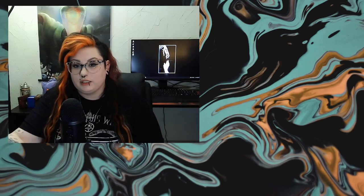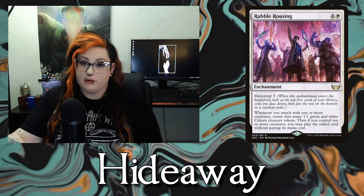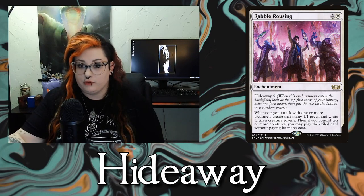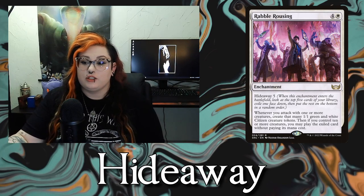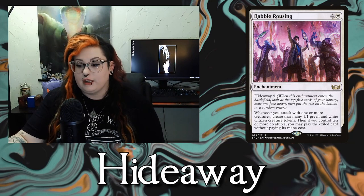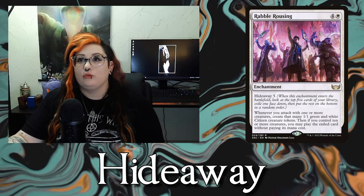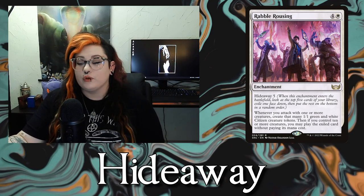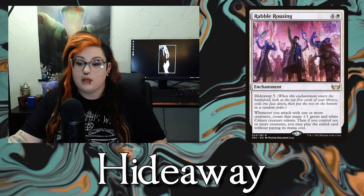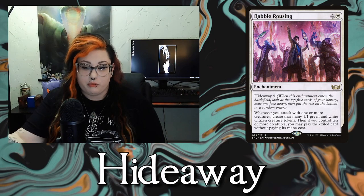The next ability is Hideaway. It has a number — like Hideaway 5. When you cast it, you look at the top 5 cards of your library, exile one face down, and put the rest on the bottom. There are certain conditions that can be met that will let you cast the hidden spell, sometimes for free.